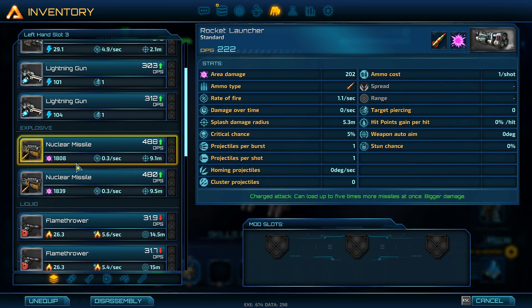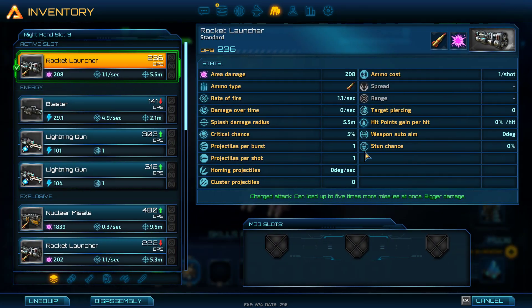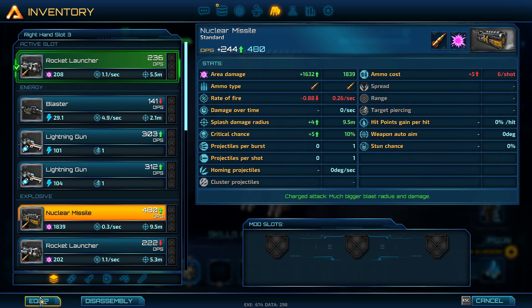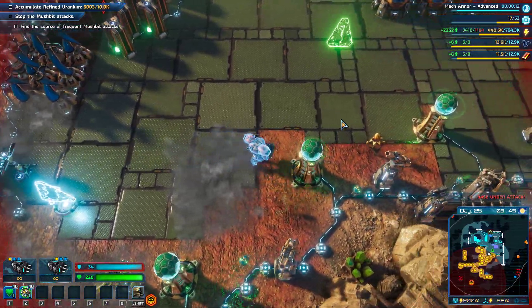And these rocket launchers - let's go for nukes. This has got DPS of 236 and this is nearly 2000. Wow, that's a big difference.